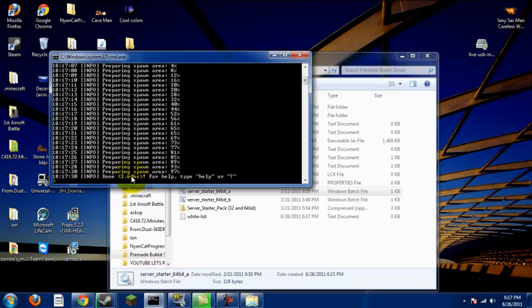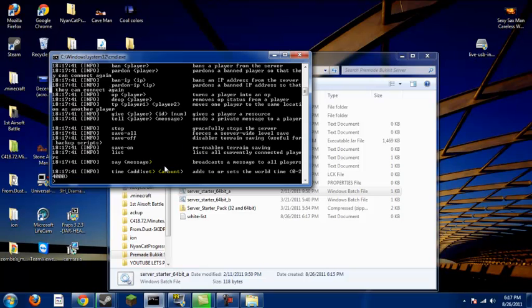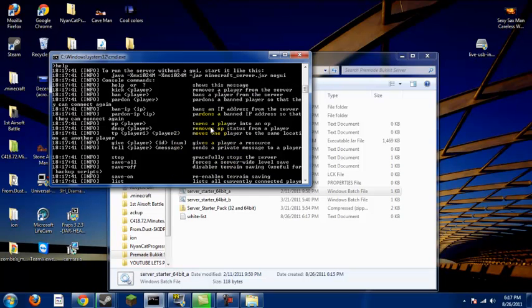Once it says 'done,' you can type in 'help' to come up with a list of basic console commands right here. It has: help, kick, ban, pardon — which is basically unban — ban IP, unban IP, op, de-op, etc.